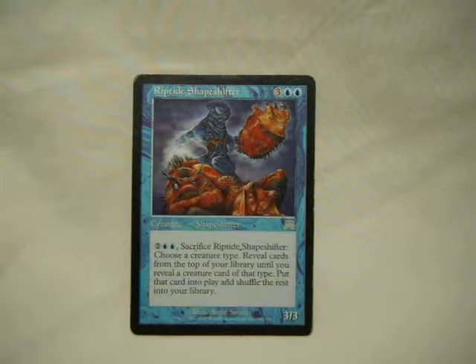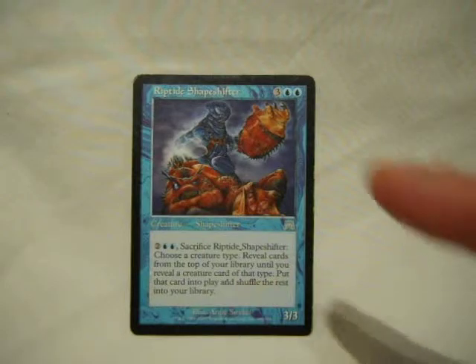And one of my personal favorites: Riptide Shapeshifter. He's a 5-drop 3/3. His ability: pay two colorless, two blue, sacrifice him, then choose a creature type. Reveal cards from the top of my library until I reveal a creature card of that type, put that into play, shuffle your library along with the cards you've revealed. As long as I know there's only one of whatever creature type, and it's in the deck still and not in my hand, graveyard, or exiled, I can choose which card I want and he'll come out. In any deck running blue with a diverse cast of creature types, he's useful. I've made a special point of only including that one creature type — and no changelings because they would screw him up terribly.